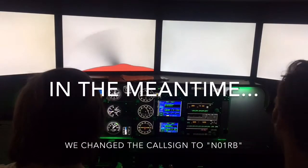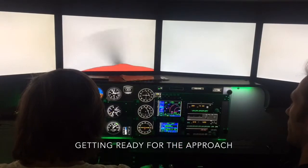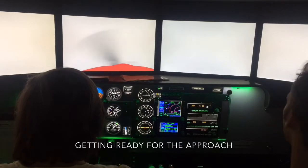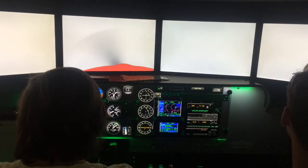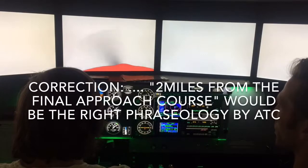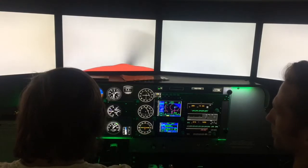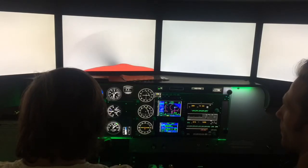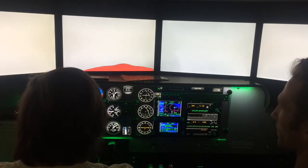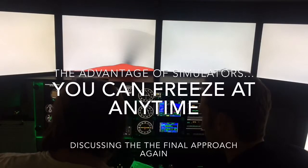ATC says: 'November 01 Romeo Bravo, descend and maintain 1,600.' Then: 'November 01 Romeo Bravo, you are 2 miles from the localizer, maintain heading 030, maintain 1,600 until established on the localizer — you are cleared for the ILS runway 7 Left approach.' Readback: 'Heading 030, maintain 1,600 until established on the localizer, runway 7 Left, cleared for the ILS.' This is the final approach fix — it's a backup to confirm when you are at the final approach fix.